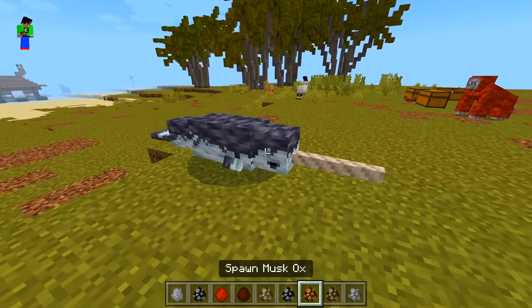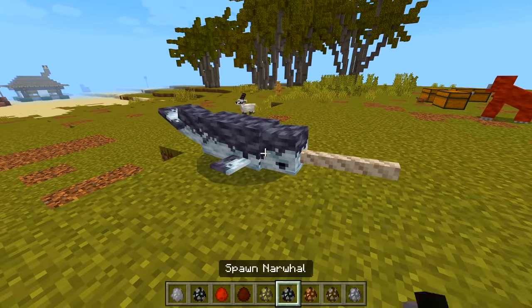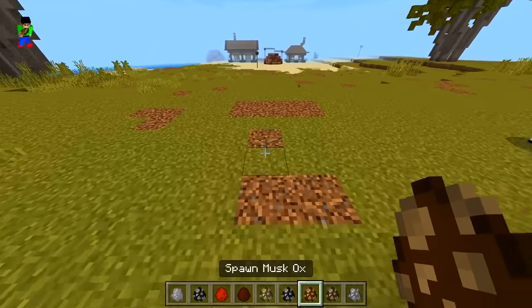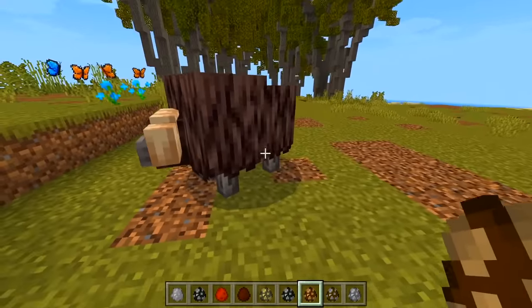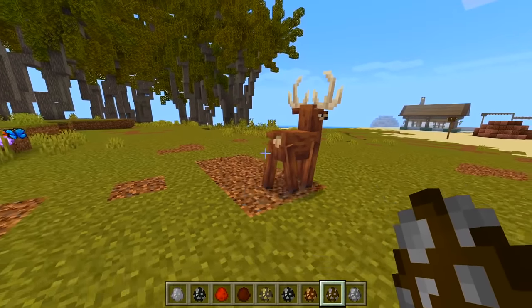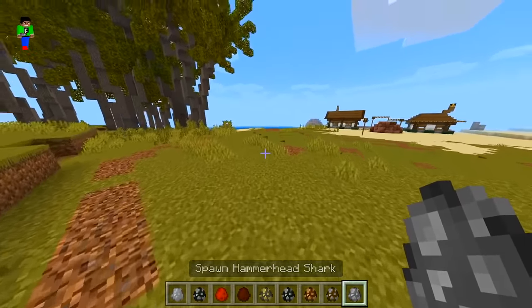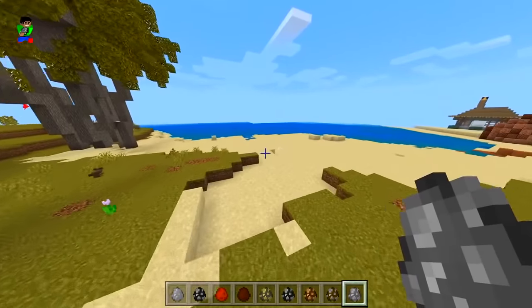Another type of whale with a horn on it — is it like a unicorn? I've definitely seen a picture of this animal before. Musk ox — never seen that one. We got a deer — I've definitely seen deer, though not in real life obviously.